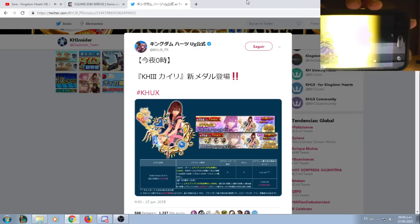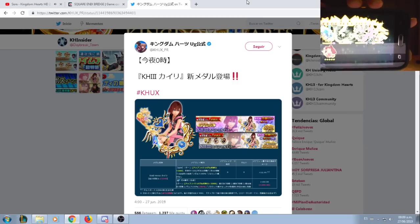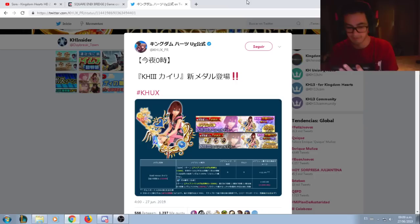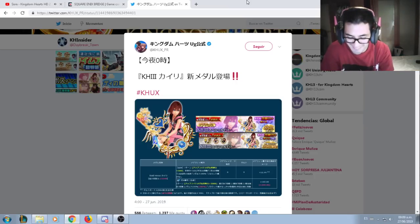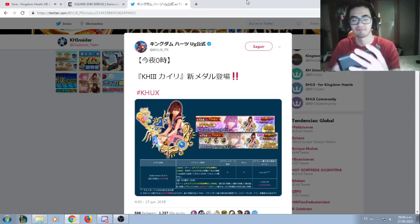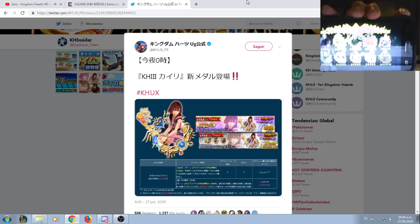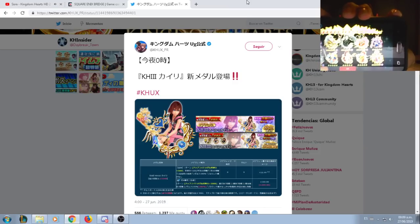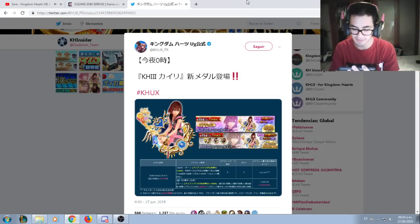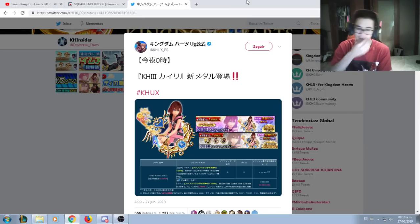I'll pull in 5 seconds. 5, 4, 3, 2, 1, 0. What did I get? A stained glass. I really like the stained glass, to be honest. I'm going to save my stained glasses. Let's go again — 5, 4, 3, 2, 1. Not bad. I really need the trade medals for Axel. I'm not going to press it because I always have bad luck. I'll just wait.